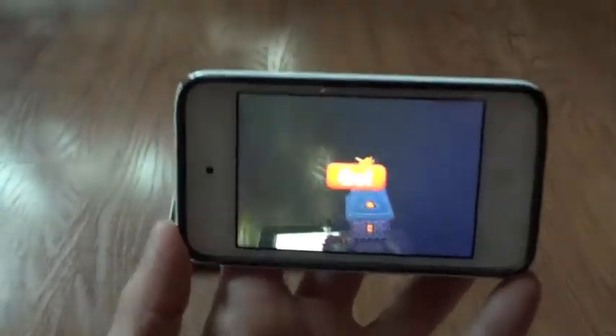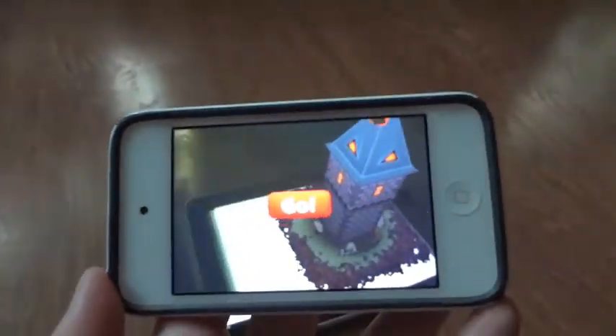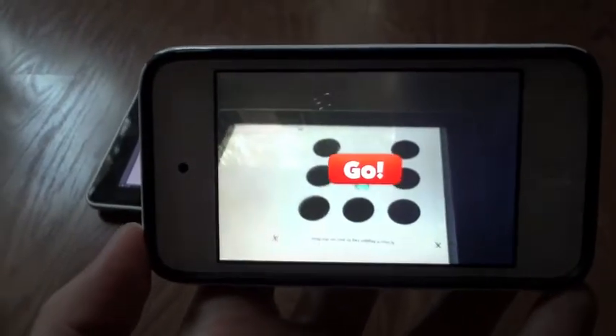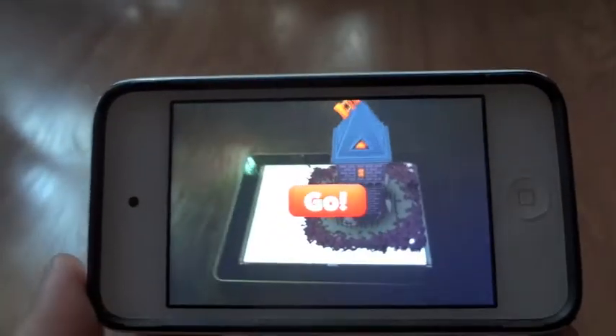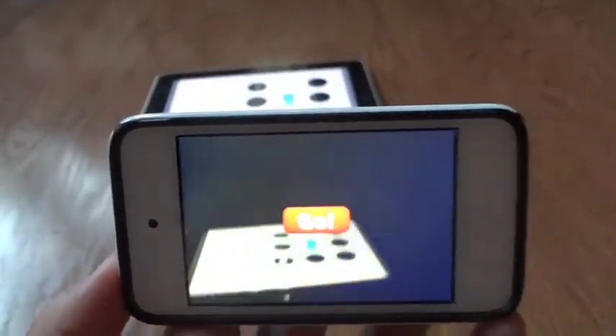Now you can see that there is a tower that appears. And if I move over, you'll see that the tower moves as well. So if you want to do a bird's eye, you can do bird's eye. And if you want, you can go down to the ground level as well.